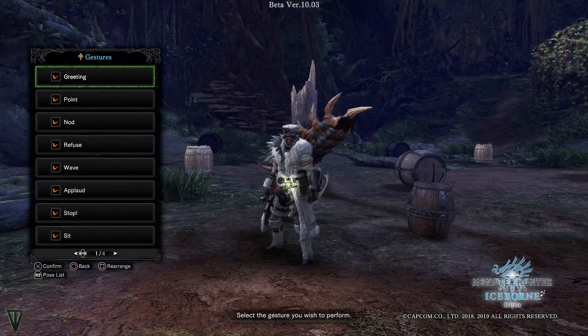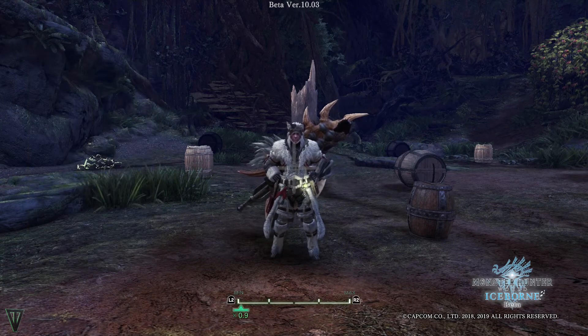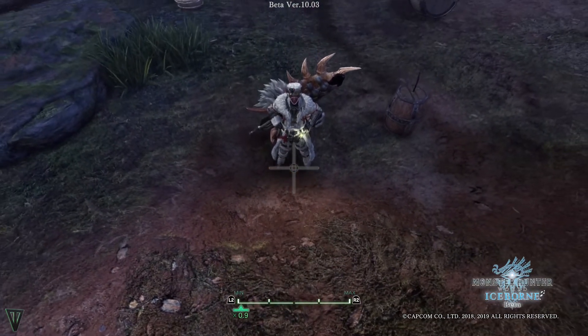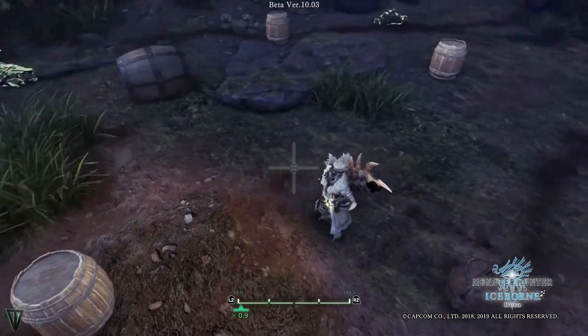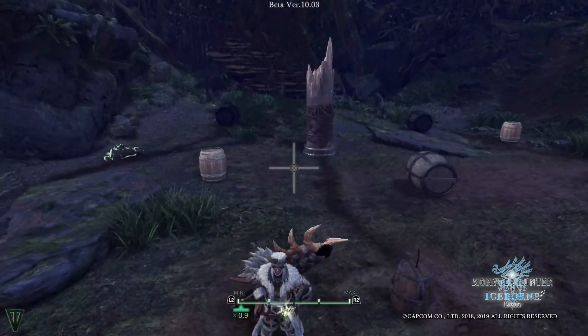The left stick controls the camera movement, the right stick controls the rotation. D-pad is used for height changes. L2 zooms out, while R2 zooms in. L1 will reset the camera to center in front of your character. Square will bring up the pose menu, and Triangle brings up the gestures. Press the touchpad to remove the HUD once you're satisfied.